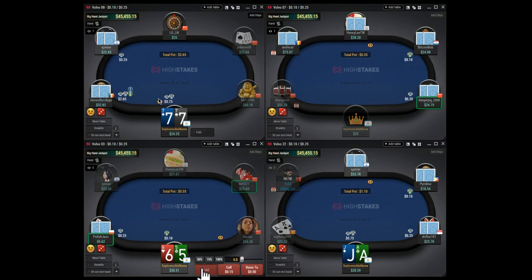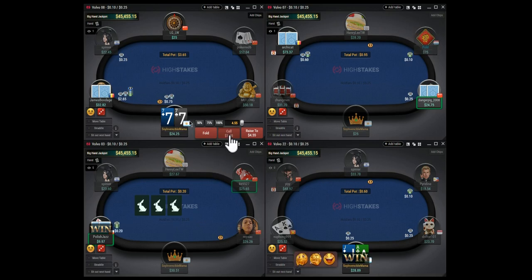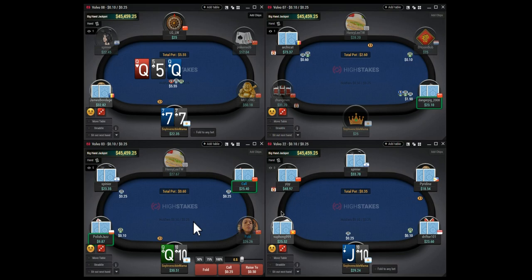I'm opening to three big blinds mainly because the rake is high and I want to play bigger pots in general against weaker players. We get a three-bet from James Bond on the small blind and pocket sevens is always gonna be a call. Against this sizing - like 11 big blinds - pocket sevens is always a call. You'd probably fold pocket fours, and pocket fives is in the middle.